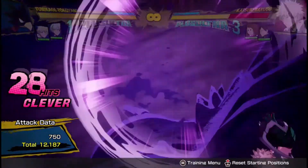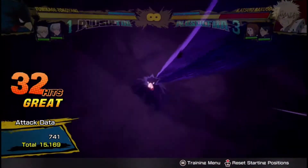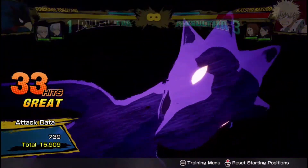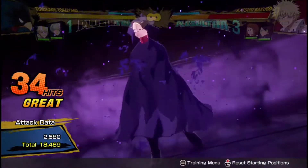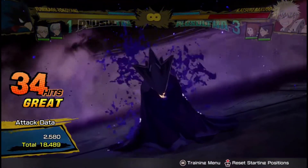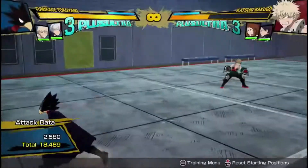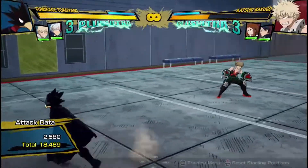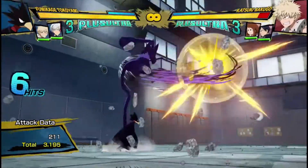Since a lot of your combos aren't going to cost you any dash cancels, you're going to often have access to his Plus Ultra 2, which is good. Plus Ultra 2s are always good for getting a nice big chunk of damage at the end of any combo, or even at the start if you want an unbreakable chunk of damage. I think that is practically Tokoyami in a nutshell. His combos are quite difficult but really rewarding to try and get.